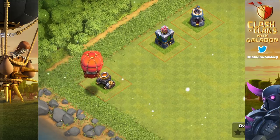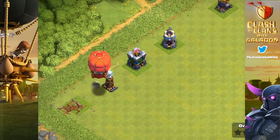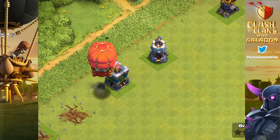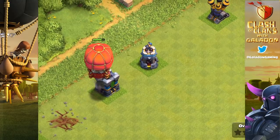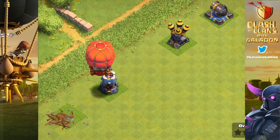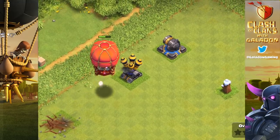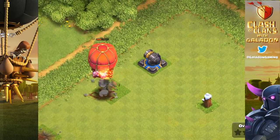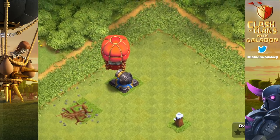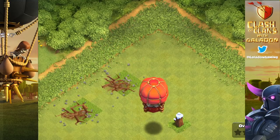The maxed-out level 3 Stone Slammer goes after a 900 hit point mortar — goodbye, easily taken out. The 950 hit point Tesla also goes down in one shot. The 1,330 hit point archer tower gets obliterated, the 1,400 hit point bomb tower gets annihilated, the 1,400 hit point air defense becomes incinerated, and the 1,620 hit point cannon also gets one-shotted.